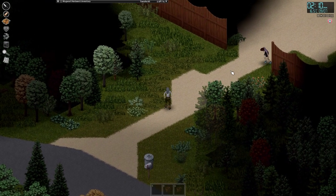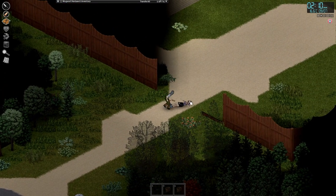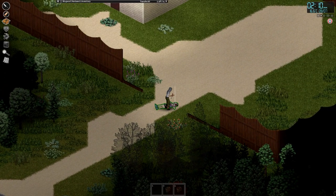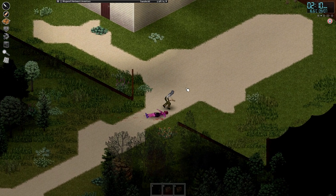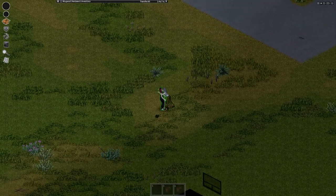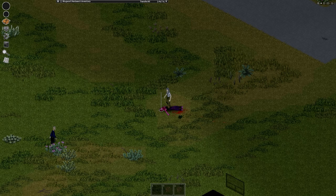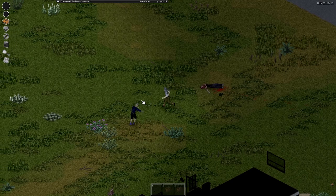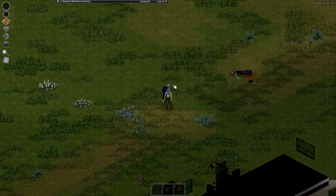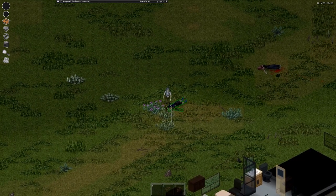While sprinting, tapping Space performs a power shove, which is guaranteed to push a Zed to the ground. The obvious next move is to follow up with a ground attack to stomp on and re-kill the felled Zed. Sometimes stomping a grounded Zed can be a bit fiddly, as you can instead shove a separate nearby Zed instead of attacking your intended target. Avoid this confusion by holding Alt and clicking the left mouse button to force your character to attack the grounded zombie.